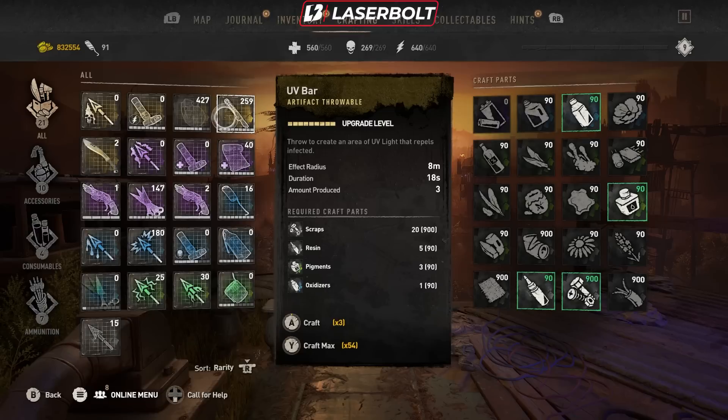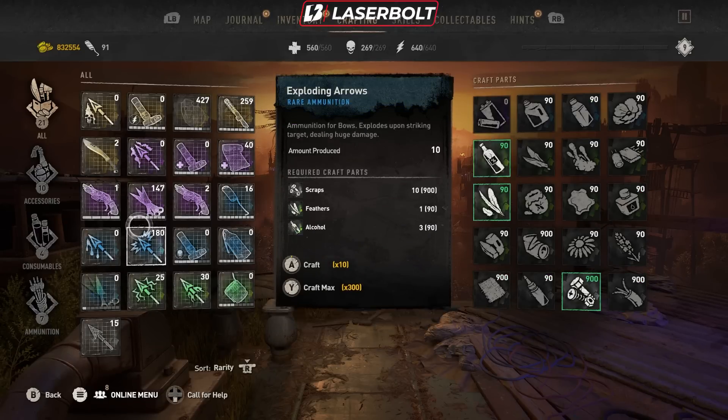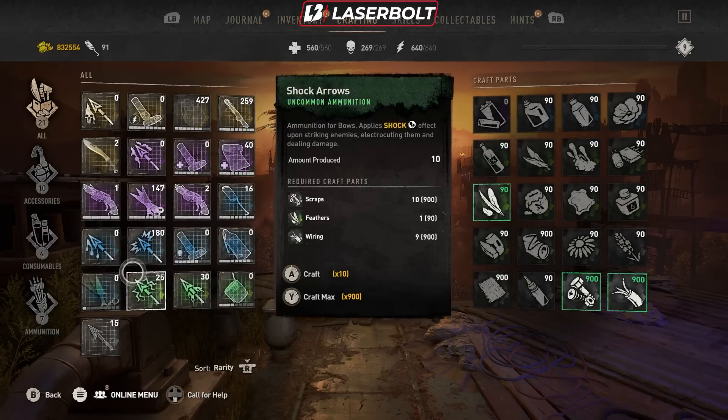Now you're probably wondering: what's the point of upgrading the blueprints if we have a lot of blueprints and it costs a lot of money? There are wires, feathers, scraps — so many things that go into the upgrade. How can you get everything going? Well today I'm going to teach you guys how to do this for free.